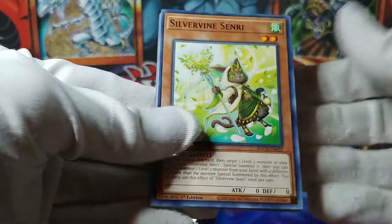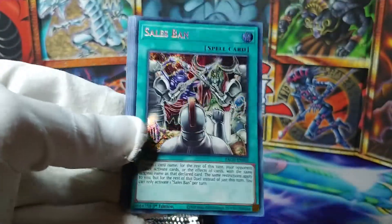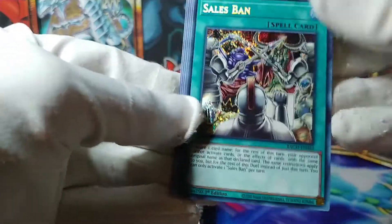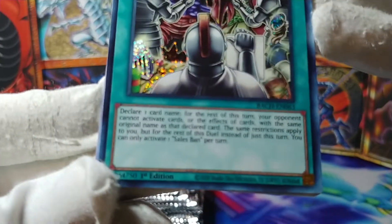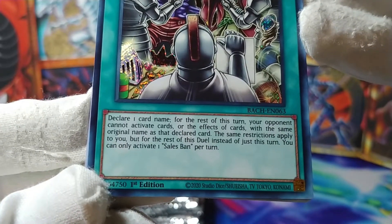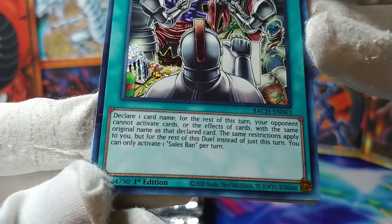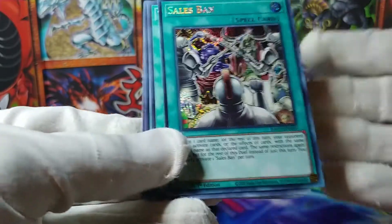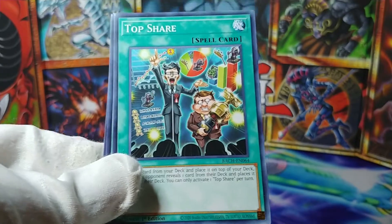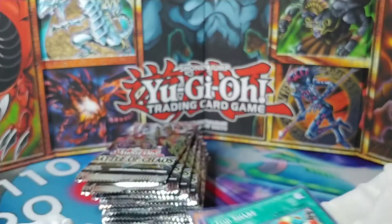So this last pack should be a Secret Rare, I would imagine. Silver Vine Senri, Fire Opal Head, Ghost Trick — and we have a Sales Ban. Actually, I think this is one of the not-awful Secret Rares, kind of middle of the road. Declare a card name — for the rest of the turn your opponent cannot activate cards or effects of cards with the same original name as the declared card. Same restrictions apply to you for the rest of the duel instead of just this turn. You can only activate one per turn. That's a cool way to just hose whatever your opponent's trying to do. I wouldn't mind a couple more of those eventually. And another Top Share — we've almost got our playset. We end on a Mad Hacker.